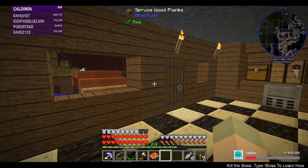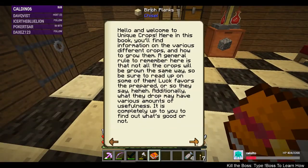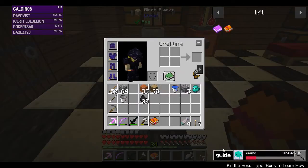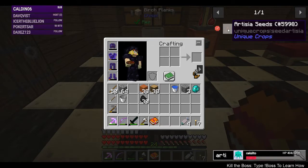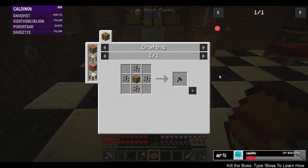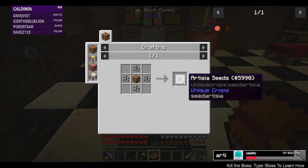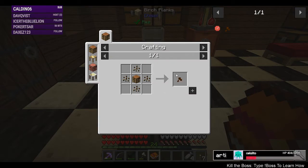I think what we'll do is get into some unique crops. I'd like to get started with the first set of crops that we need, which are the ones to craft with. Artesia seeds needs normie seeds and crafting tables, so we're going to need a few more normie seeds, and I get those from breaking other grass.